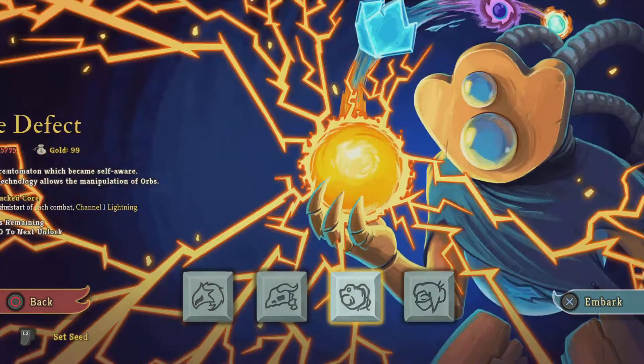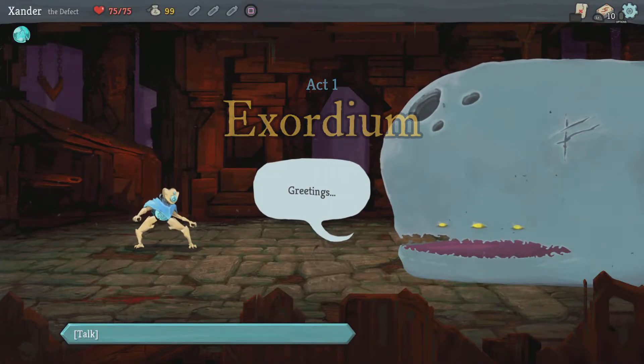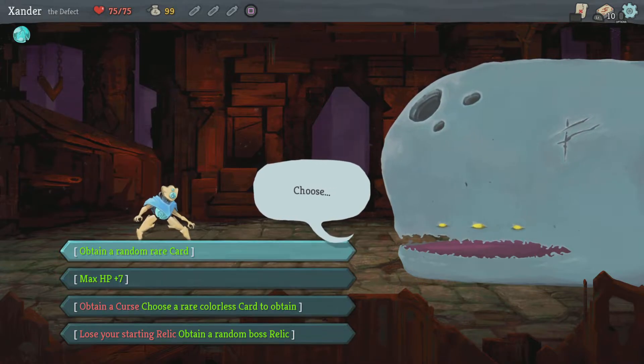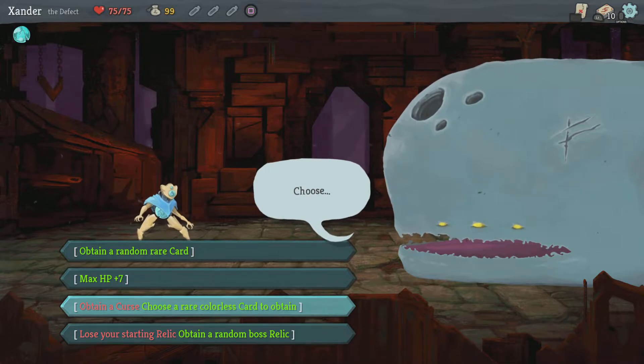Sometimes I mess up on the Watcher, especially if I got that thing that kills the next turn. Greeky — obtain a curse, choose a rare colorless card. I did that one of my runs, and it was actually kinda nice. I'm not gonna do that one again — that was kinda bad. Let's obtain a curse and choose.